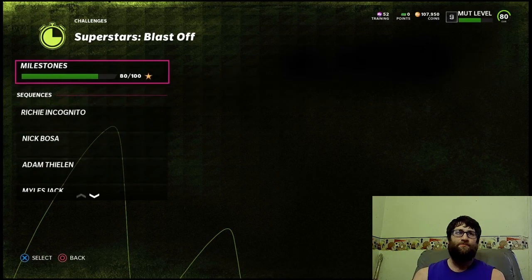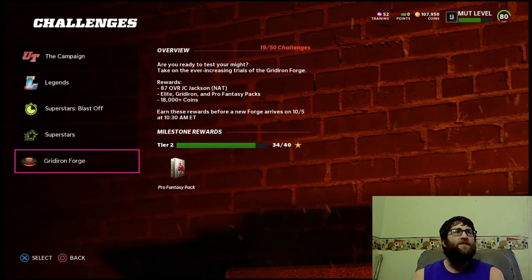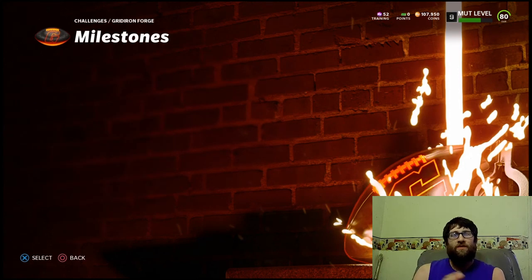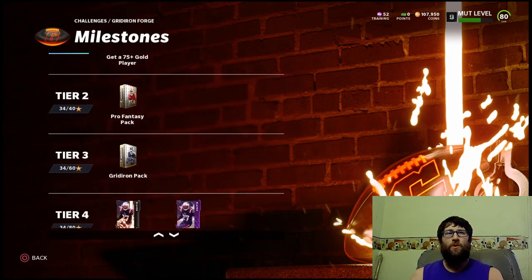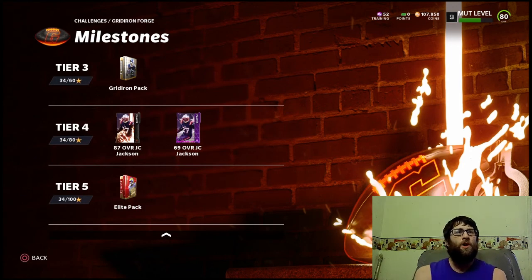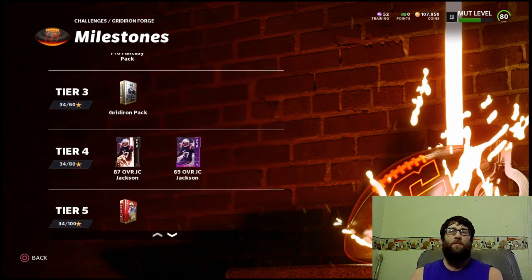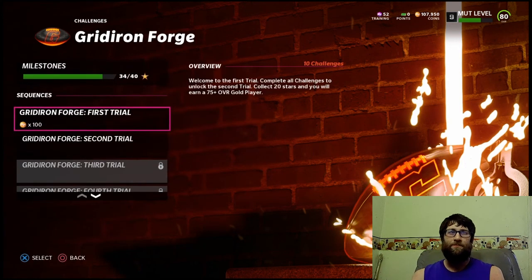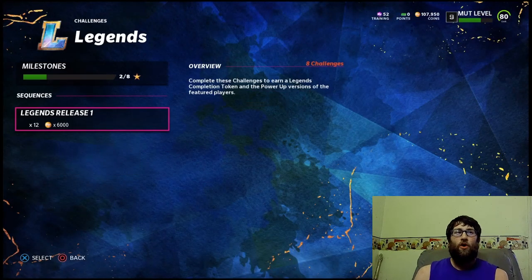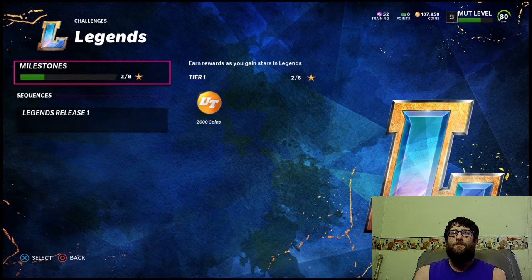The next thing you want to do is the Gridiron Forge. I don't have this card yet because I've been doing all the challenges and I'm about halfway through everything. But you can get an 87 overall JC Jackson — I'm actually pretty close, about halfway there. You also get Gridiron packs, Pro Fantasy packs, and some nice 75 gold players. Some of these challenges are a little tough, so I'd wait until you get your team a bit better from the first challenges.